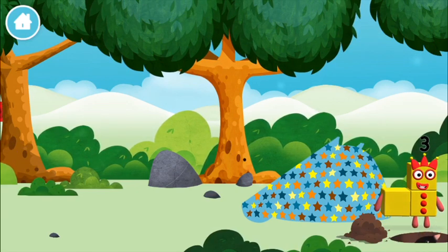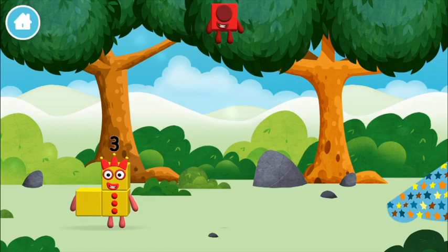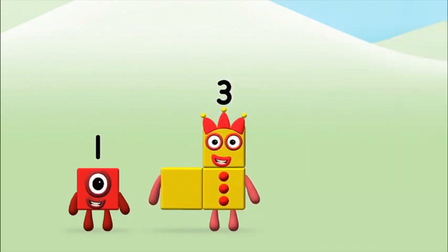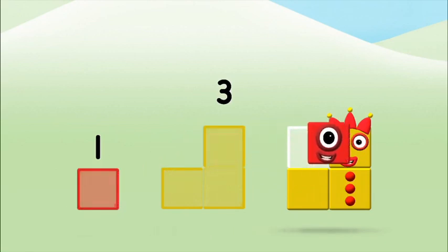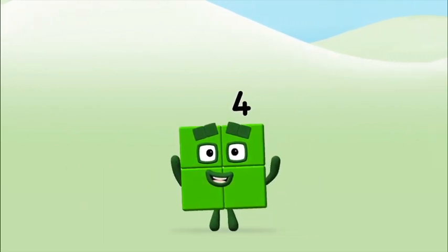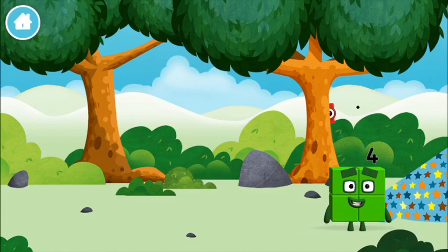One mole digging a hole! You found a number block! Do you know which number block? Great! Add the number blocks together! Three, one, one, plus three equals four. That's it! You made number block four! That's it! You made a new number block!